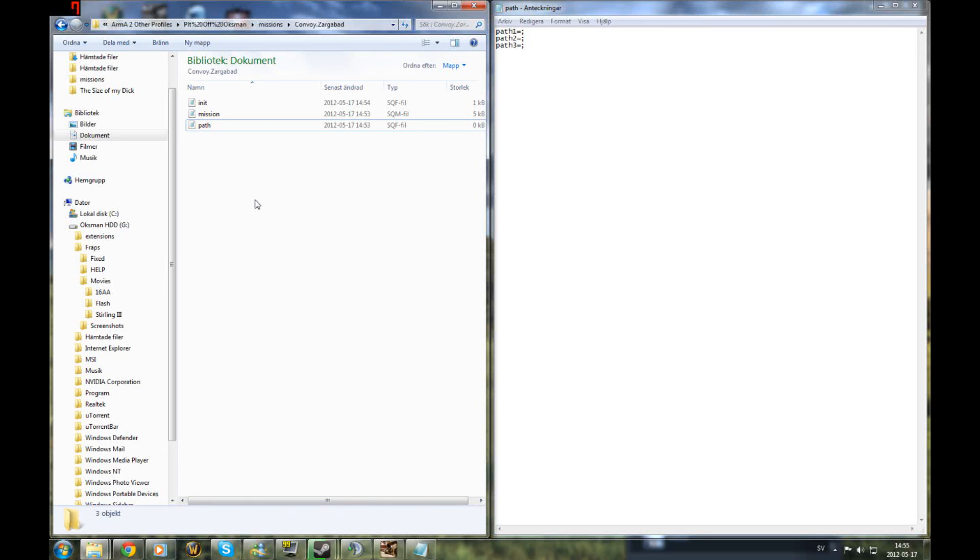Right, hello guys, this is Zarksman. I'm going to bring you a second tutorial on my unit capture and unit play. Right now I'm going to do a convoy in Sargabad — it's going to be short and sweet. Basically these are the two scripts you need: you need an init and you need the path.